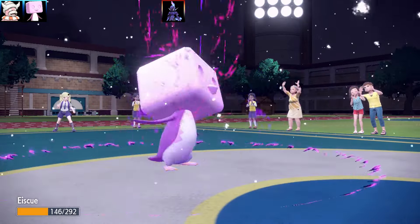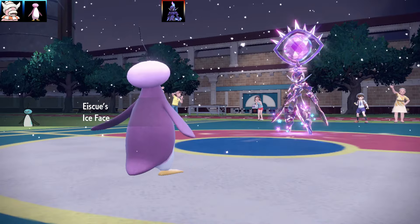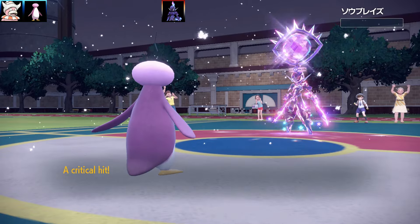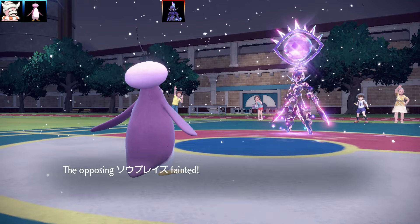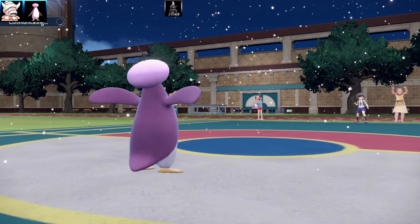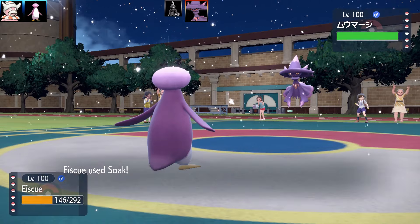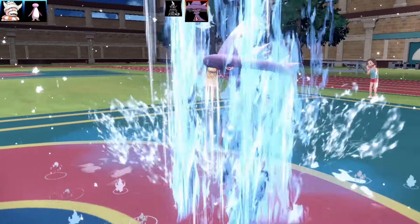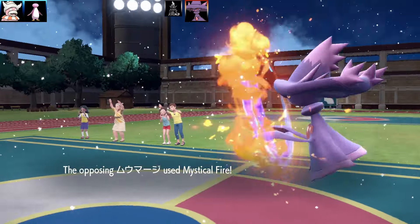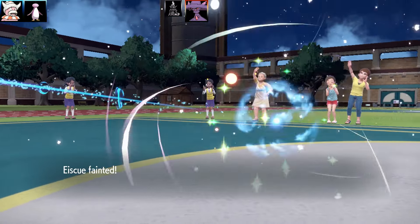Next Pokémon is Eiscue, getting hit by a Fandango Force. I've got the Ice Face which is going to help me out a lot there. This set is a special Eiscue belly drum tackle set, and we drop that Ceruledge in one shot. I was half expecting a salty disconnect but it never happened. The EVs are 252 Attack and Speed, Jolly nature, with moves: Tackle, Snowscape, Soak.